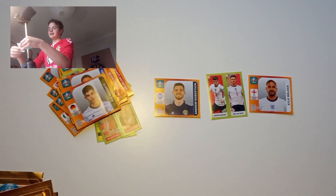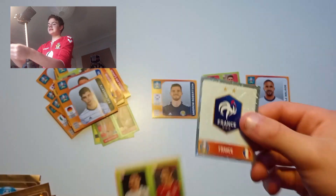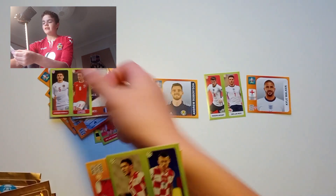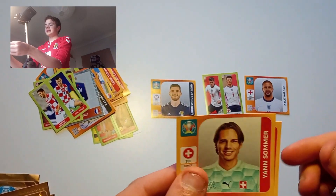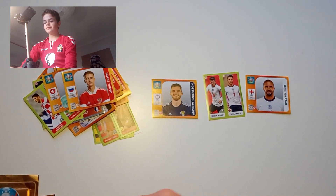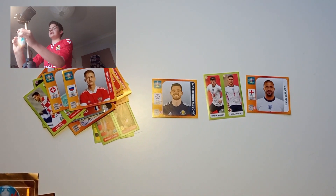We've got the France badge there — decent stuff. Then we've got a Danish GEO, a Croatian GEO, then Yan Sommer, and then Fomin to finish us off. Three packs left now.